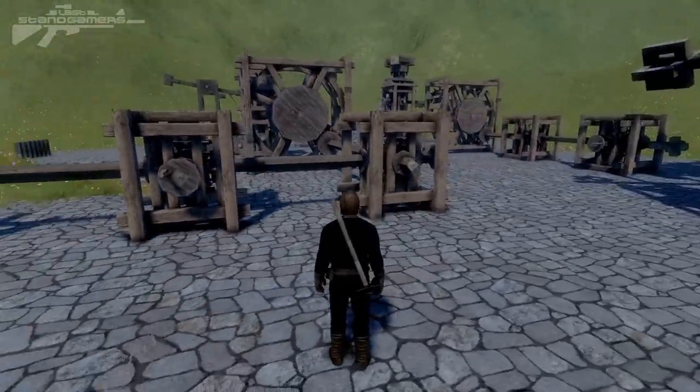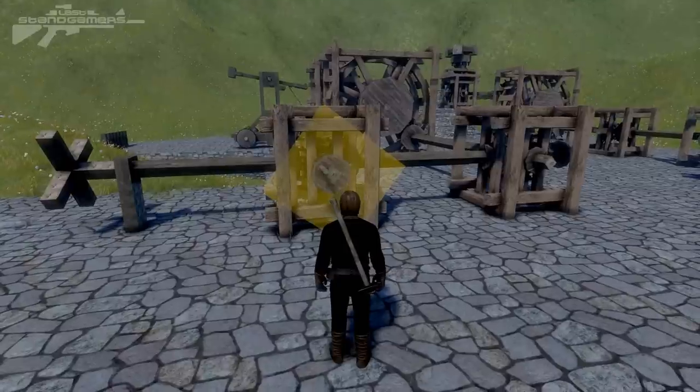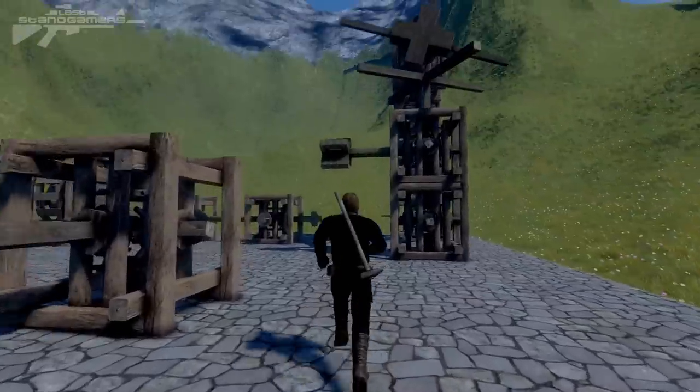This could be used maybe for some sort of machinery, to refine resources or turn different resources into different materials. What it's actually showing you is how these items are constructed and how they can be built in different configurations. We've got that main beam running through the shaft with what looks to be some sort of propeller at one end.